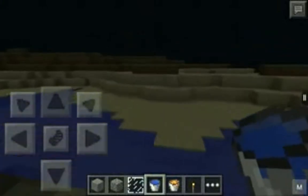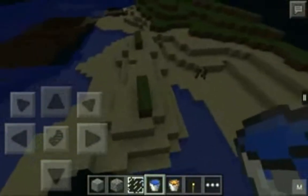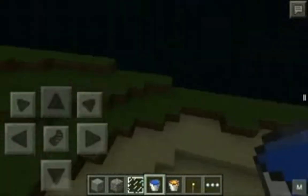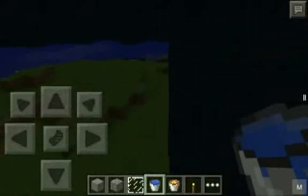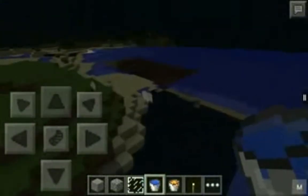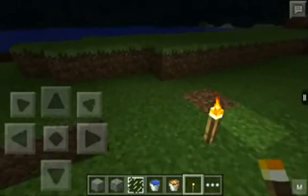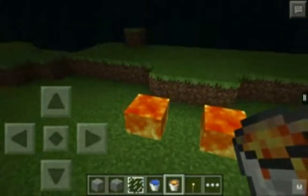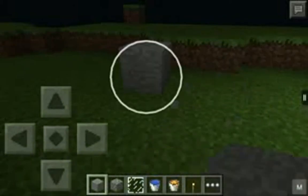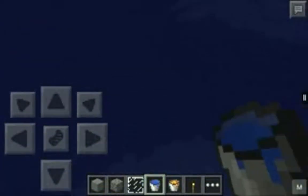Oh my gosh, look at this — look how dark this is! You can't even hardly see what's going on. I cannot even see — is that a red light or a green light? I'm playing but I can't see anything. Look at this — it's so dark, it makes it harder to see. The torch doesn't even reach a far distance. With shaders it's so much better.